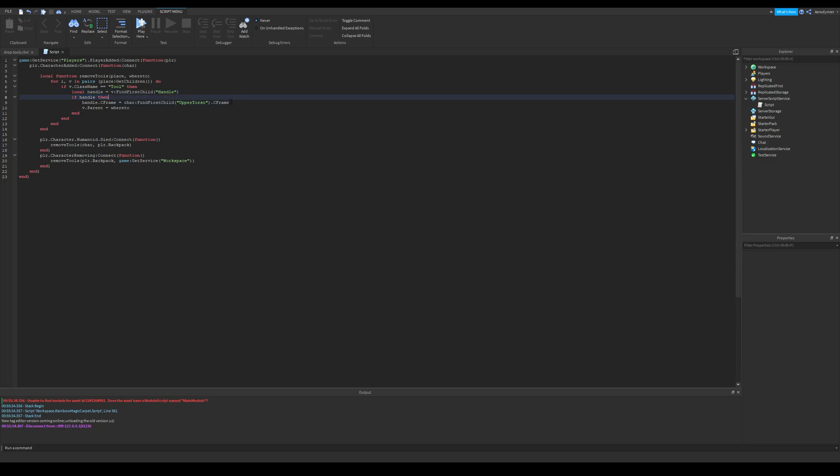Now about why I used CharacterRemoving. When you parent something to workspace from the backpack, the character will pick the item up again, regardless if it's dead or not. You can get around this with some methods, but it'll just be a time waste when you can use this. If you want it to be perfect, use a custom inventory system.